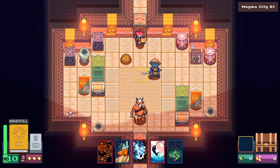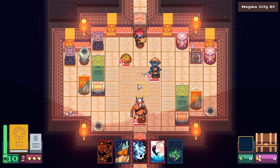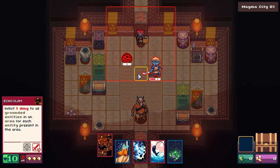As you can see, I just found myself in a combat room. Hopefully I'll be able to finish this encounter, judging by the cards that I have in hand. First, I can see that I have Echo Slam. This card deals increasingly more damage in area based on the number of enemies hit, and it is quite a useful card.